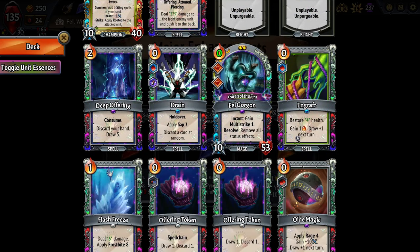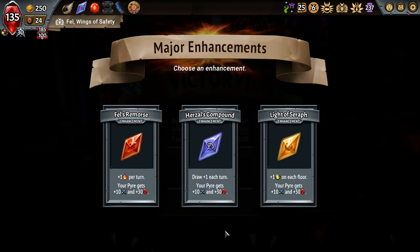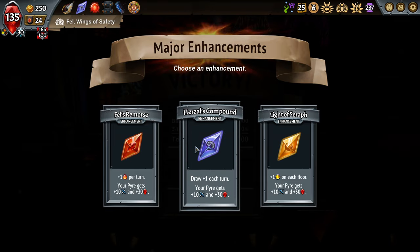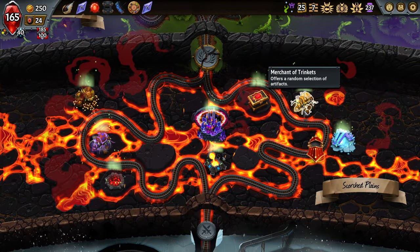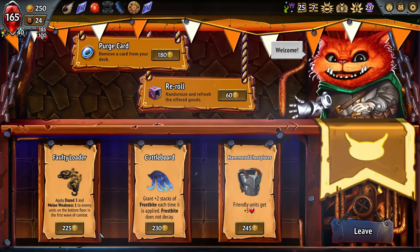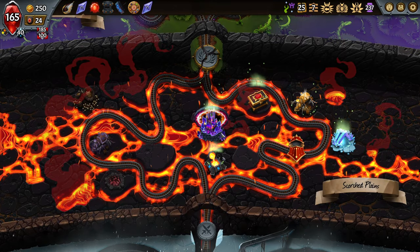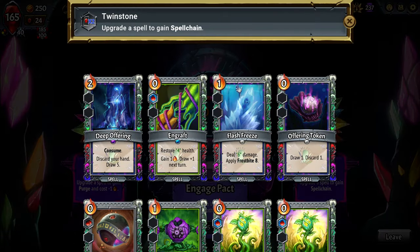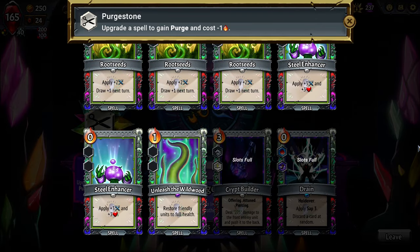The only downside is I probably won't remove-consume the Deep Offering — just use that as a drop five one turn. I can't really combo remove-consume Deep Offering with this Holdover Drain. Now we just take plus draw — we get more draws on the initial turn, one step closer to our drain mechanics. I'm going merchant of trinkets here in case I see a double enchant or Cuddle Beard — that's more powerful than two minus ones. Spell Chain — we're going to Spell Chain this Old Magic for faster damage scaling. Let's purge out the Flash Freeze, that's the junkiest of them all, and train steward goes inside this Wildwood Custodian for a little bit of health.